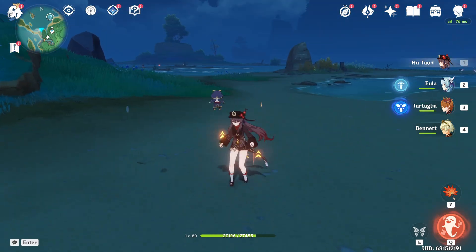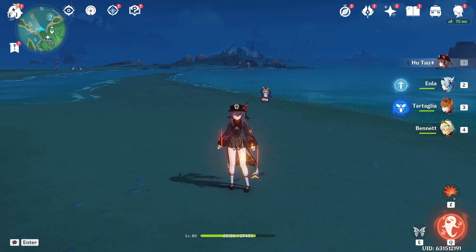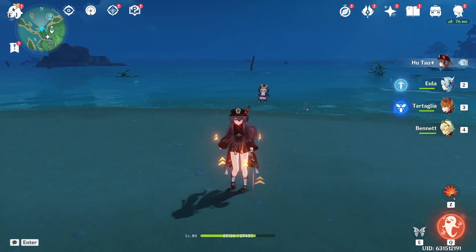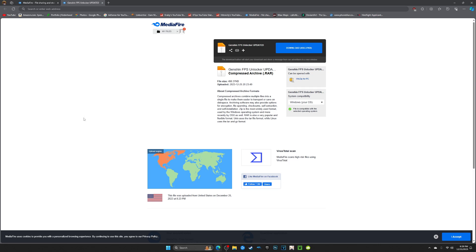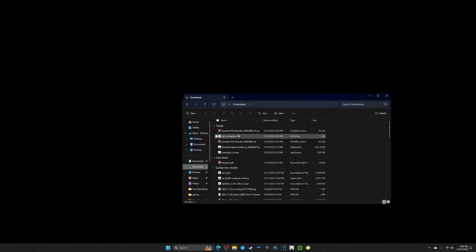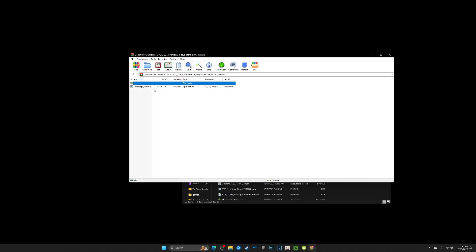Without further ado, let's get straight into this tutorial so we can play Genshin Impact at its full FPS. The first thing you're going to want to do is head down to the description below and click on the Genshin FPS Unlocker link — I just updated it so you have the latest version. After you go to the download link, click the download button. After you download it, it is going to be in a zip folder, so please keep in mind you'll need WinRAR or any file program to unzip it.